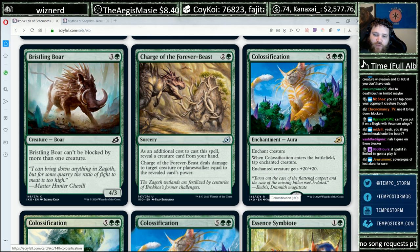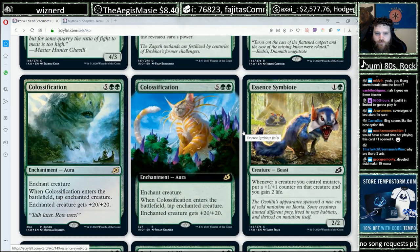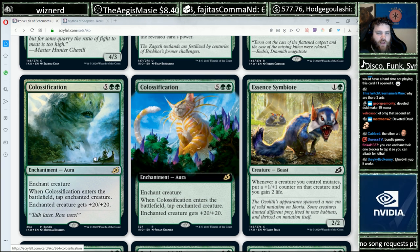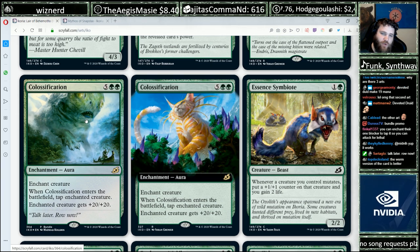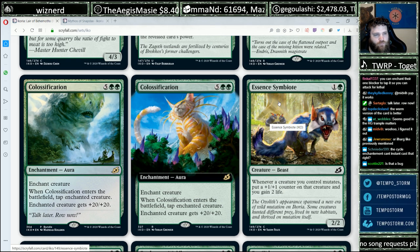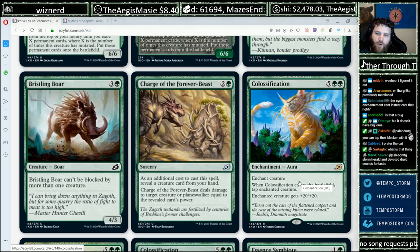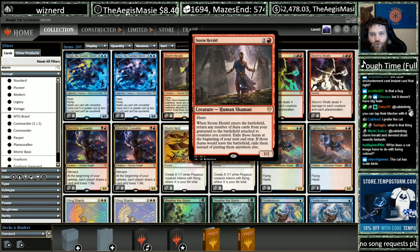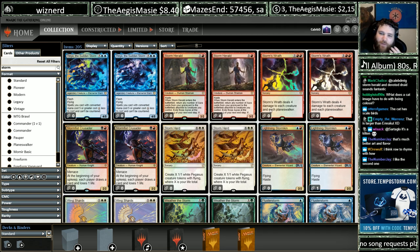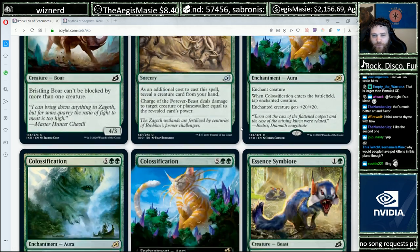The flavor text is great: 'Turns out the case of the flattened outpost and the case of the missing kitten were related.' I really like this Classification art — having the boat there for scale makes it so much more terrifying. Those vapid eyes. As for Illharg — if you put Storm Herald into play with Illharg, that's cute, but it's a lot of work. Usually just attacking with Illharg and putting a good card directly into play is better.